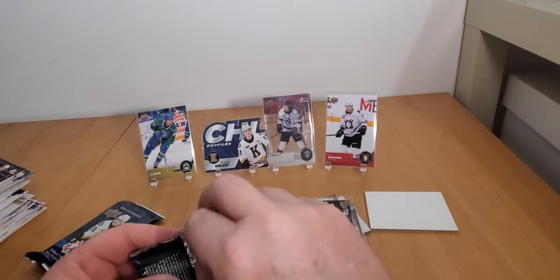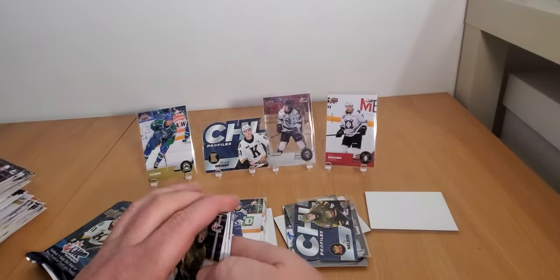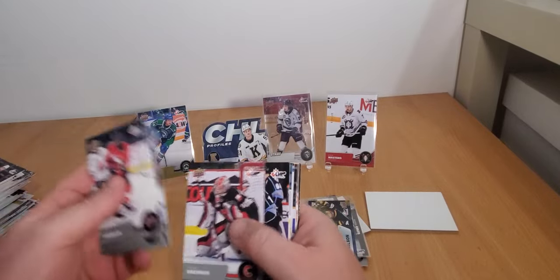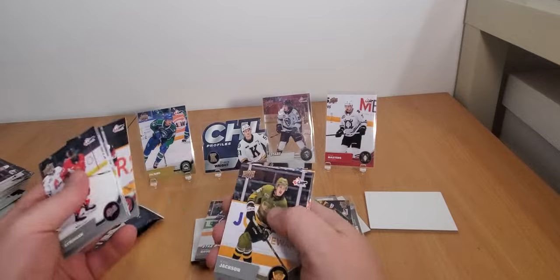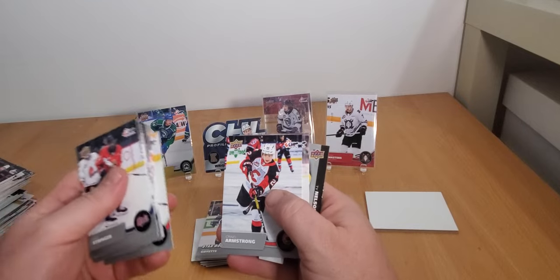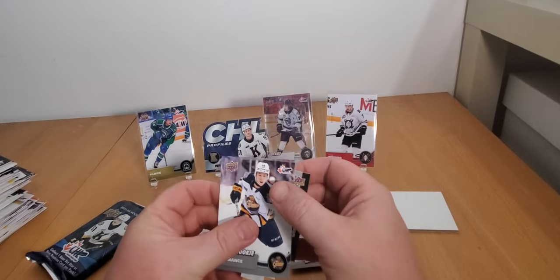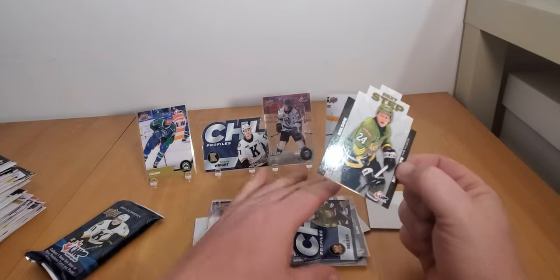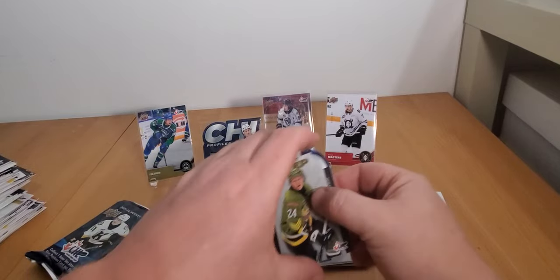I just don't watch that much junior hockey to be honest, but it doesn't mean it's not fun to collect. We got another die cut - Jack Stringer, Paul Hughes, Owen Say. Nolan Meyer, Craig Armstrong - star rookie Keri Terence. And Ty Nelson again - it's a Ty Nelson box. We got the Next Step Ty Nelson, back-to-back. The Ty Nelson experience - right on Ty Nelson.